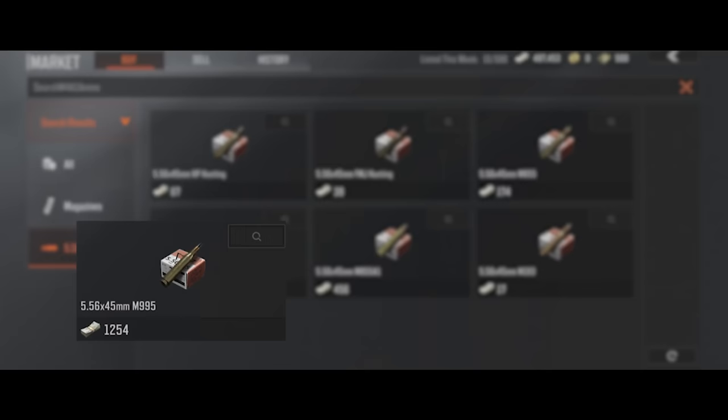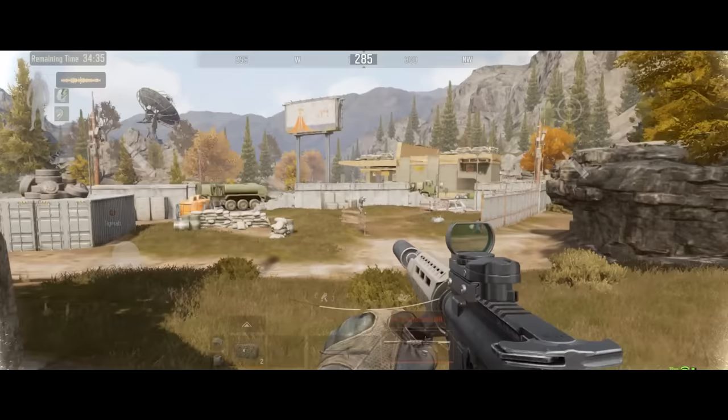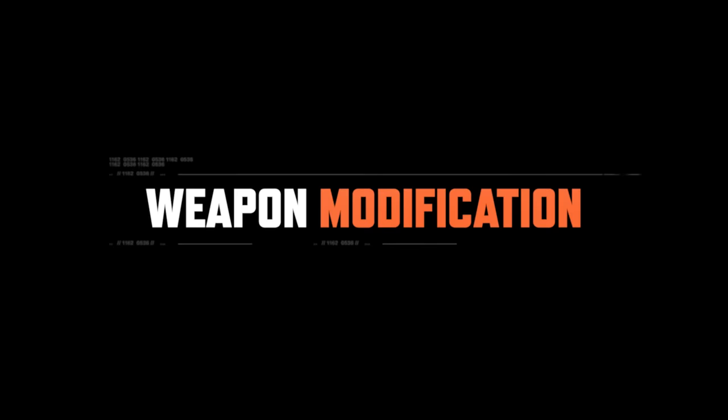Of course, if your budget allows, it's worth carrying M995 bullets with Class V penetration. However, they deal less damage and are not efficient for eliminating bots.